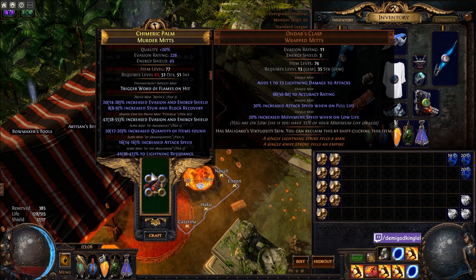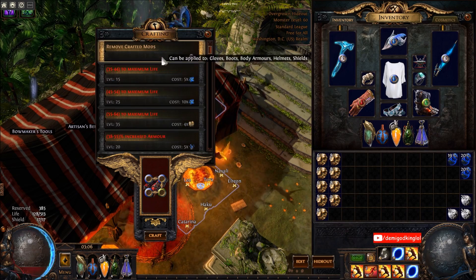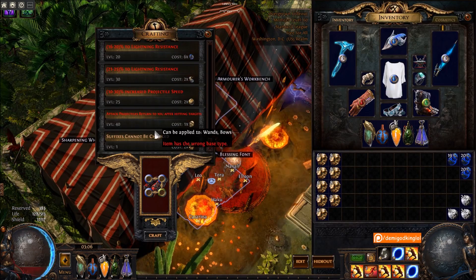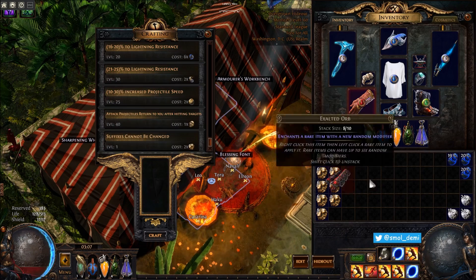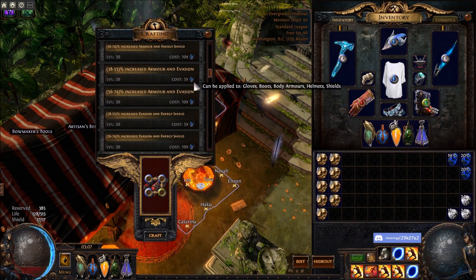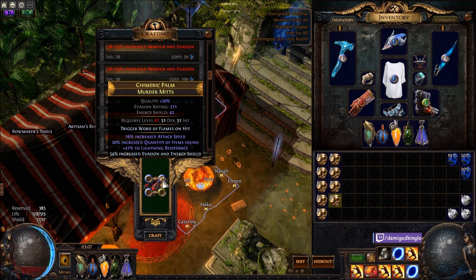That confused me - I slammed Hybrid. It's a shitty mod, slam again. Rarity? That's an interesting possibility but I don't really want rarity. If you look at the old MF gear, a lot of them don't have any resistances at all - they went for the suffix rarity mod and the prefix rarity mod, because back then people were like, oh you have to have rarity and quantity, not just quantity like today.